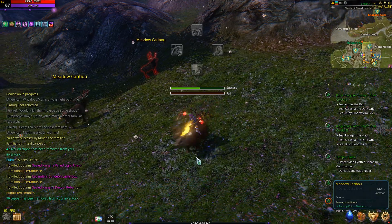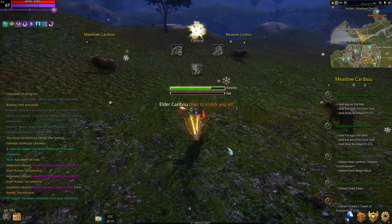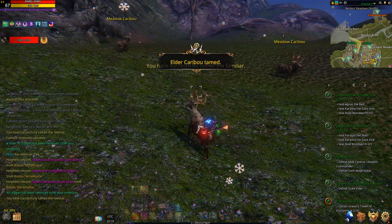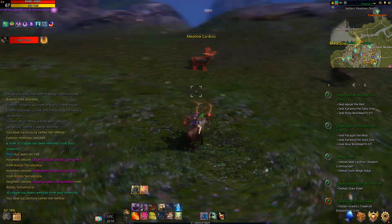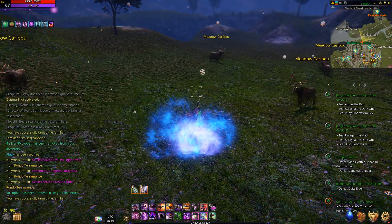Once you get to King's Crossing you should be above his level anyway. You can lower his HP for more chance but you don't have to. And that's it — it's one of the simpler mounts to tame and we're done.